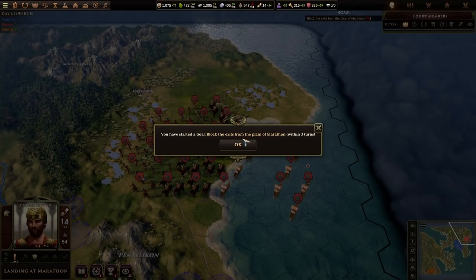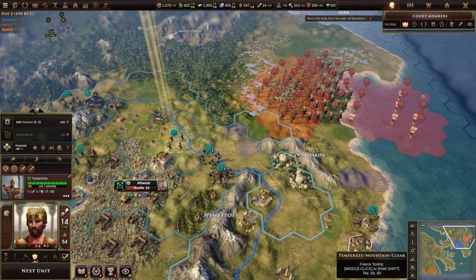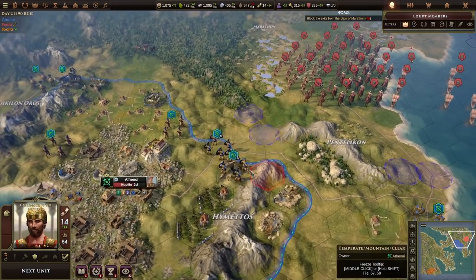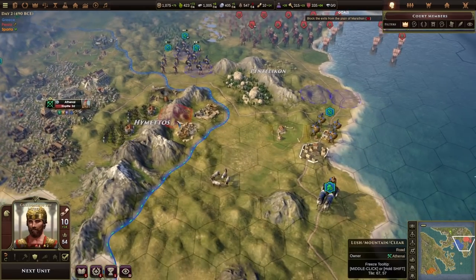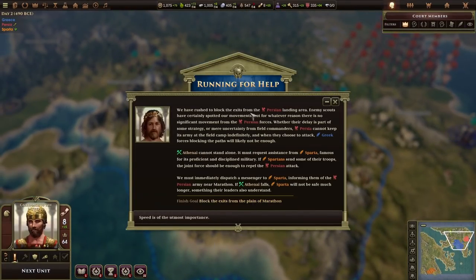A goal has started: block the exits from the plane of Marathon within three turns. Persia has just landed an invasion force under the command of Datis near the town of Marathon. We need to place a unit on each of the highlighted tiles. So the plan is: hoplites as the main defence, archers behind them, and cavalry on the flanks. We've done it — we have delayed them. That's great. But we do need assistance from Sparta, so we're going to send a runner there.